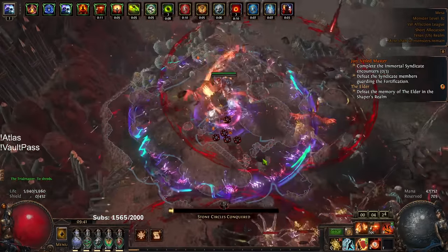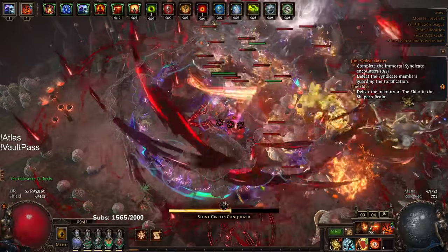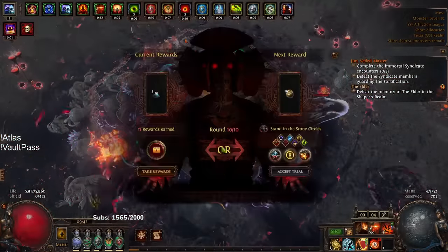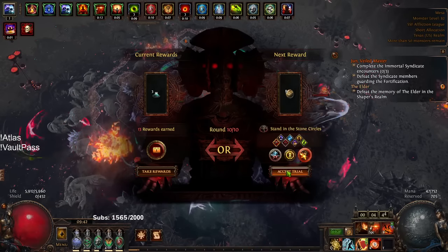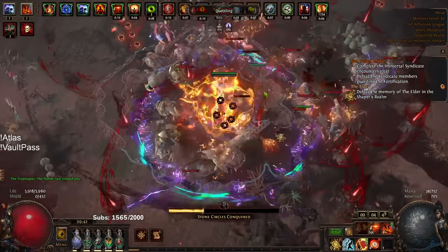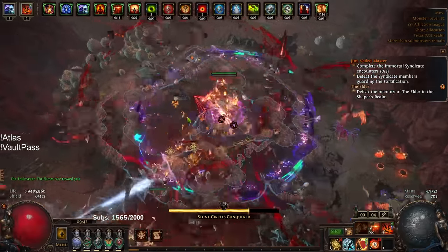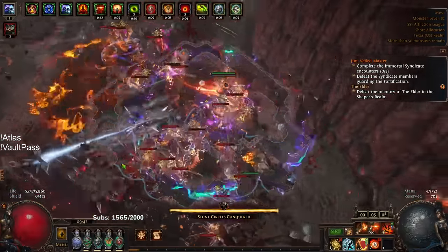Ultimatum came out at the worst time — we have a league mechanic in Wisps that buffs monsters to drop more loot, but Ultimatum monsters don't even drop loot. It couldn't have been a worse patch for it. Here's our round 10 reward — not too bad, not amazing. When you click the reward, you have a chance to spawn a boss. I didn't get one this time. Bosses are pretty rare — I've spawned about eight or nine total.